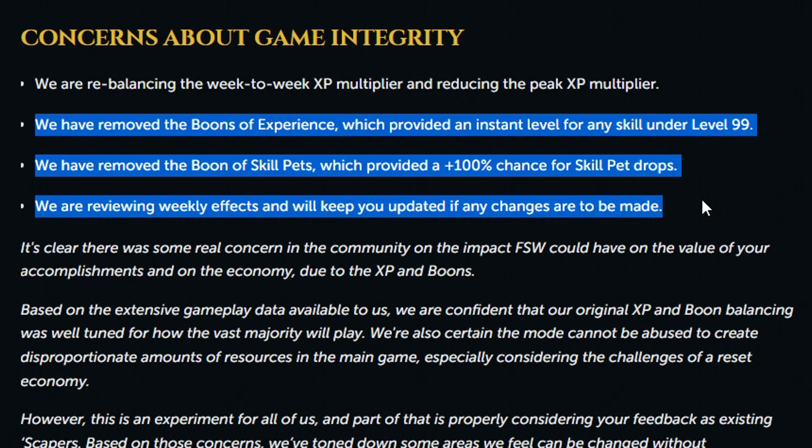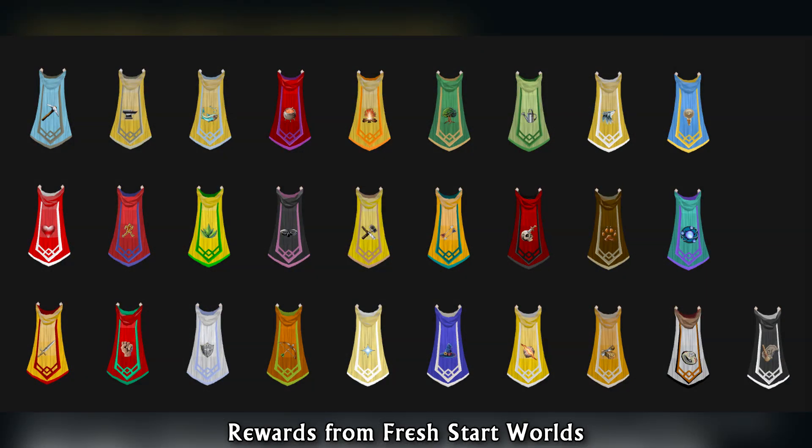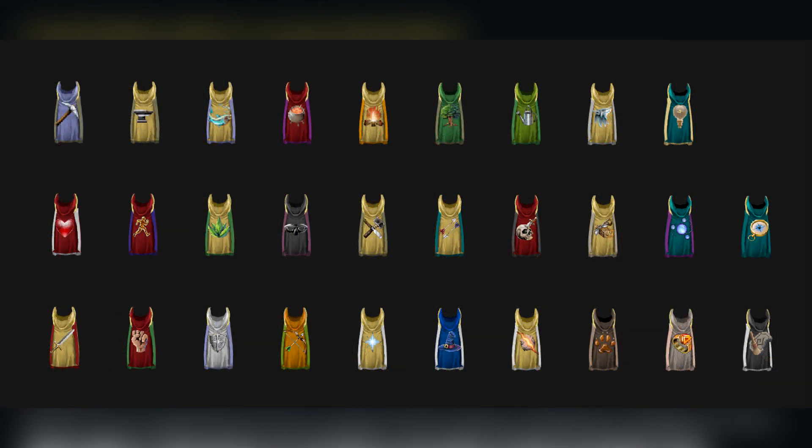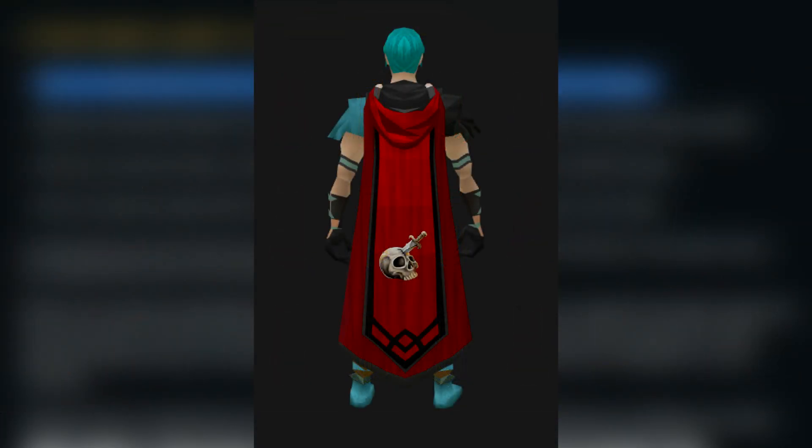Some other news you might have missed in an older news post is that they removed a couple of the boons and are reducing the peak experience multiplier, which was 3x or 4x experience for skills below level 70. For those looking to get a general idea of how the flipped 120 and 99 capes will look, thanks to a player named I'm Rubik, I'm able to show you what the flipped or inverted 120 and 99 capes look like. My personal favourites are Divination, Fletching, and of course Slayer.